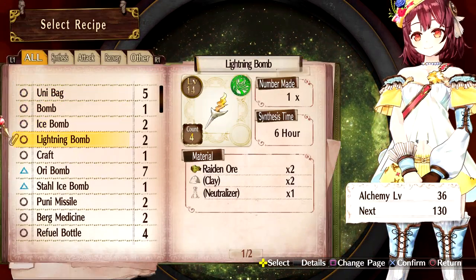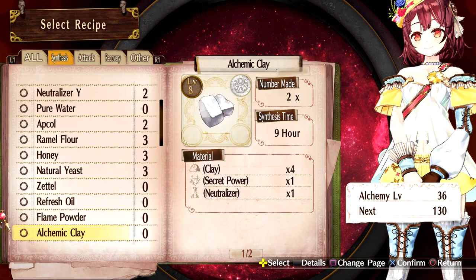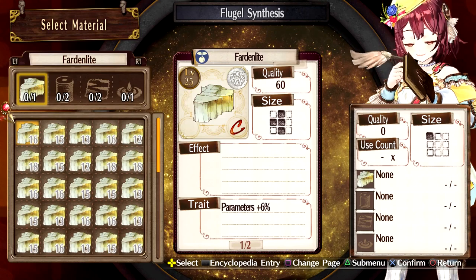What kind of stuff should I make? I do want to make some of that new cloth — Flugel Flugel. Which material should I choose?